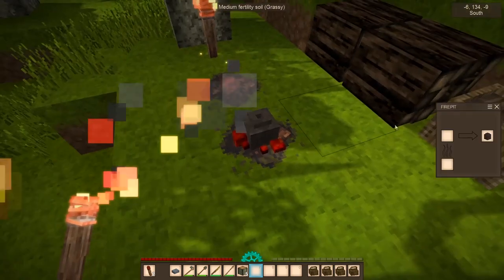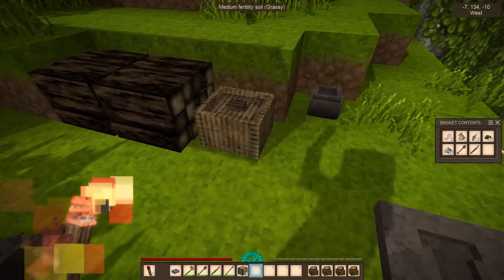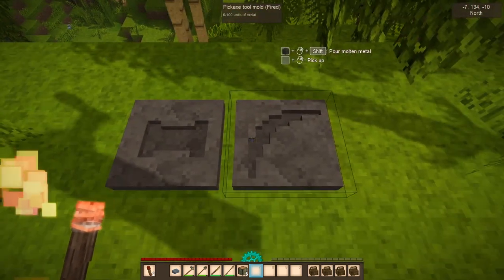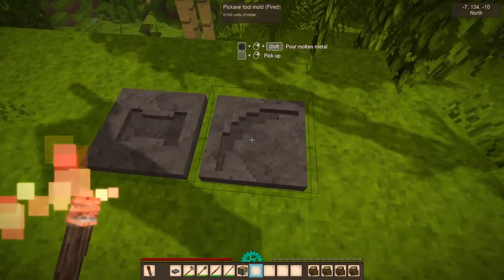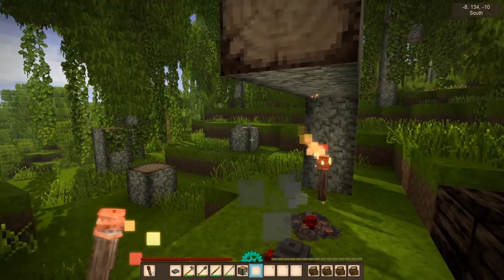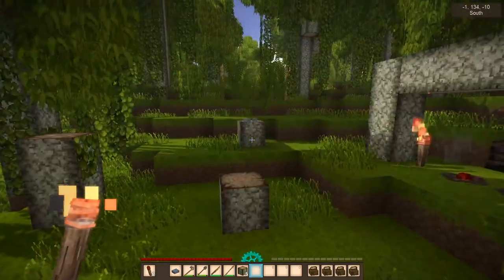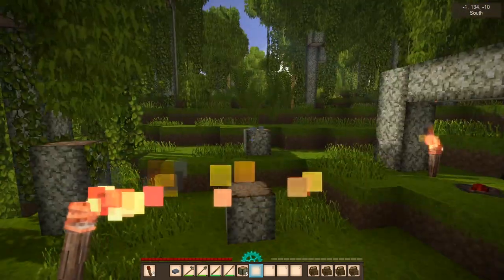Maybe before I do that I can manage to get a charcoal pit going. We got copper - there's our copper. We've got enough: four. One hammer, one pickaxe. That's 40 nugs, we got 42 - we get two nugs over the minimum. We're in good shape as far as copper goes, and then we can go mine up some more and then do more stuff.